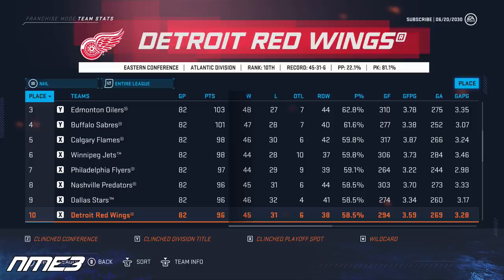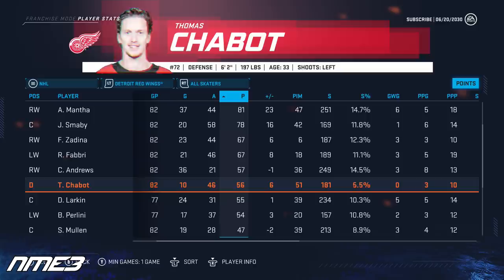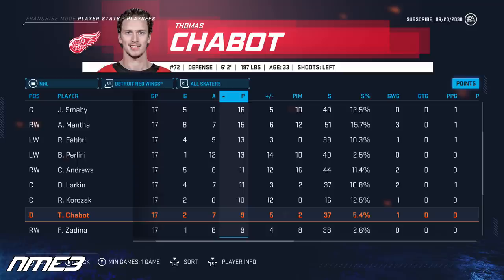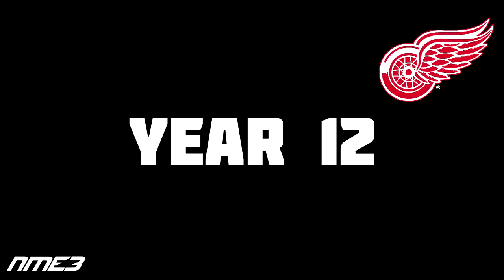After a poor finish the year before, the Red Wings turned things around and finished 10th in the NHL, clinching a playoff spot in year number 11. In the playoffs they go on a deep run, losing all the way in the Eastern Conference Finals in Game 7 to the Toronto Maple Leafs. In the regular season Thomas Chabot scored 10 goals and 46 assists for 56 points, and in the playoffs scored 2 goals and 7 assists for 9 playoff points in 17 games. Chabot falls to an 89 overall and finally commits to Detroit, signing a 4-year extension worth 11 million dollars per year.